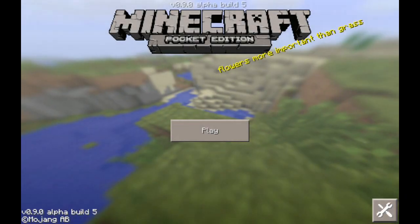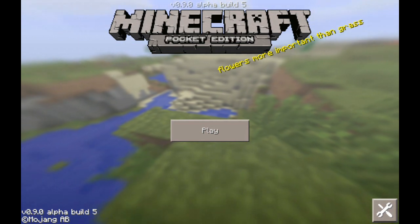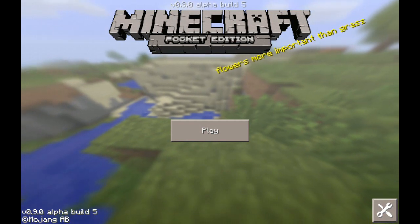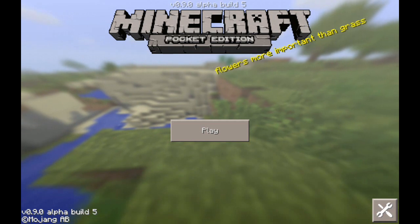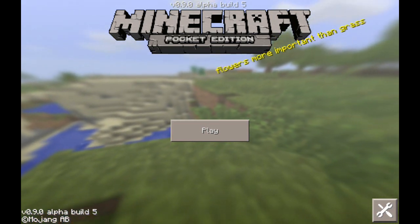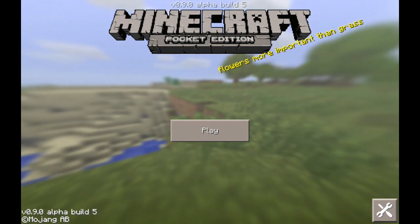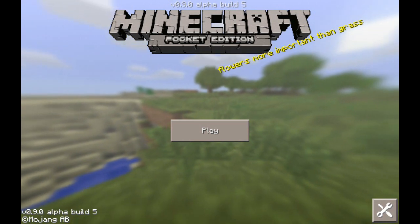Today Minecraft Pocket Edition 0.9.0 beta build 5 came out. The main thing in this update is the very amazing performance improvements. Before it was kind of a laggy game, and 0.9.0 itself was just laggy when you played it, but now they've completely fixed that and the performance is far better than it used to be.